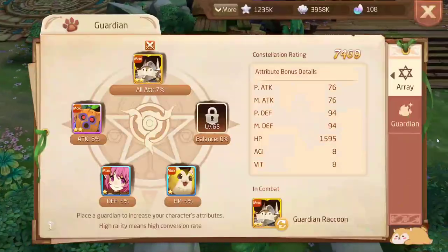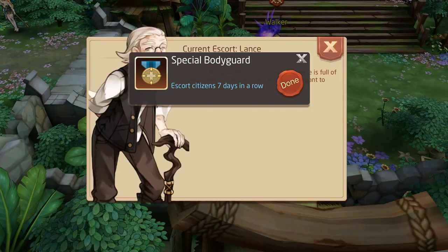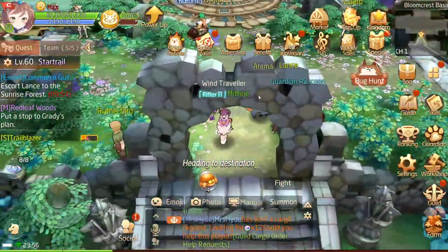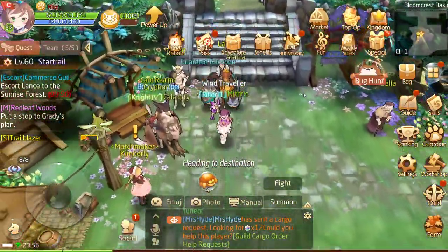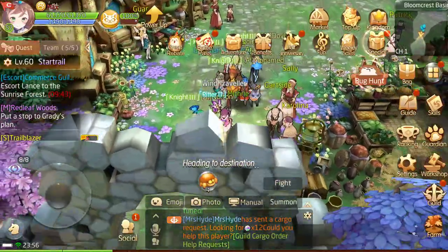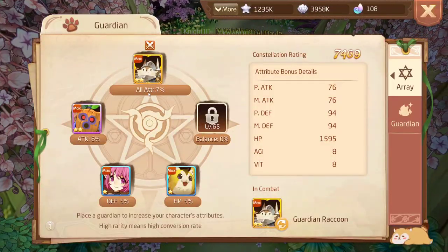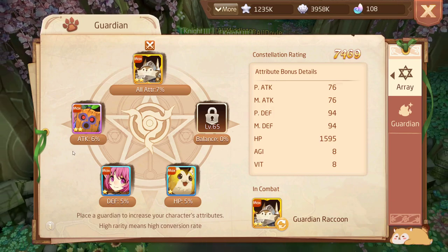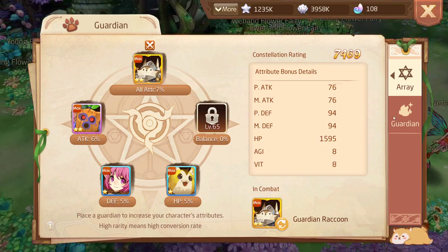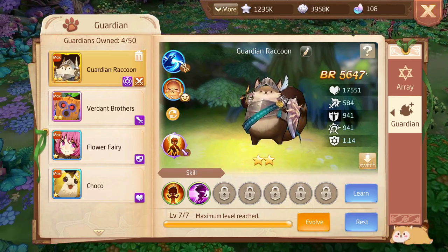The game also has Guardians — little pets that follow you around. I just got an achievement for logging in seven days in a row. Each day when you log in you get shards of the Guardian Raccoon, and after seven consecutive days you have enough shards to unlock it. Guardians provide buffs: one buffs all attributes, one buffs attack, one buffs defense, one buffs HP, and so on. Assign them highest to lowest priority.